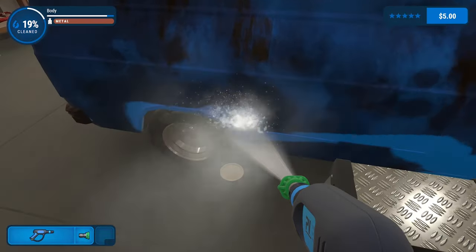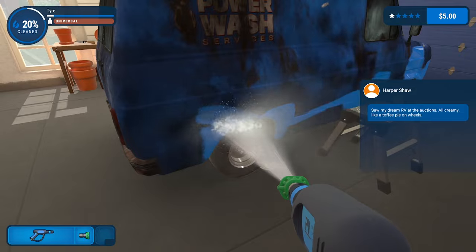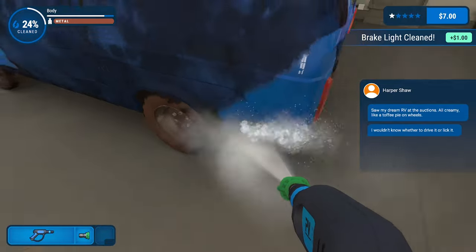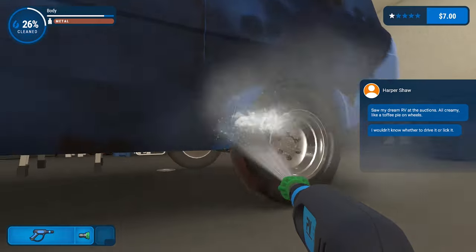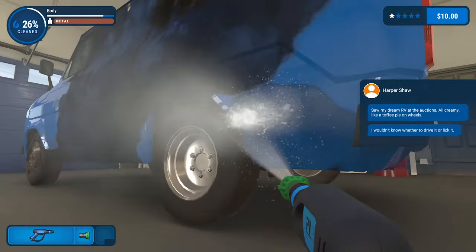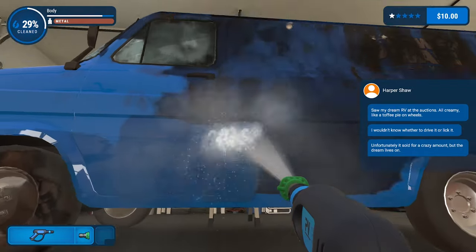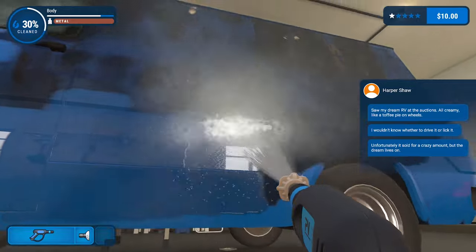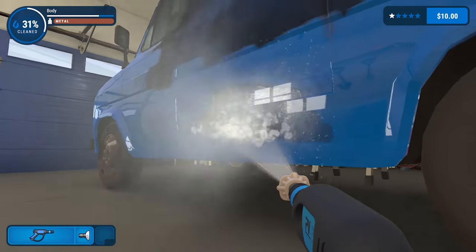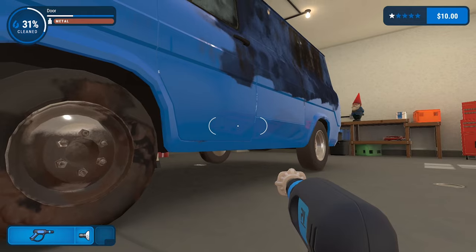Let's get the hubcap and tire done. Sound effects are pretty good. Saw my dream RV at the auctions — all creamy, like a toffee pie on wheels. So it's not going to be a quick job. A bit of a crouch, get right down on the ground. Tire is done. See how it's really dark blue — does it dry off? That looks completely different to the rest of the car. Yeah, it slowly dries. That's pretty cool.